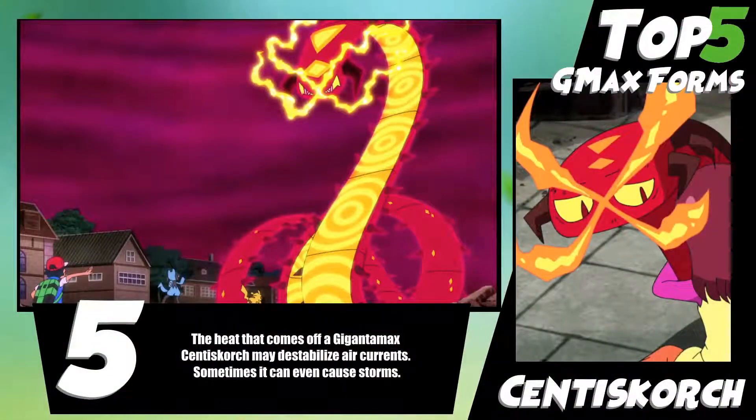At number 5 we have Scent to Scourge. Scent to Scourge is based off of an Omquadale — a colossal centipede of Japanese myth. It kind of describes a thousand resembling legs of a thousand torches, so you can kind of see the resemblance a little bit.